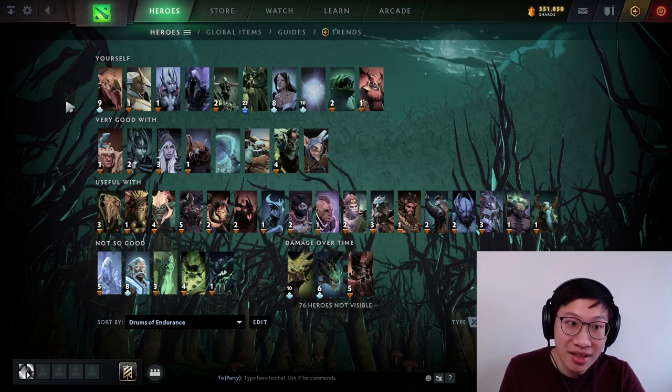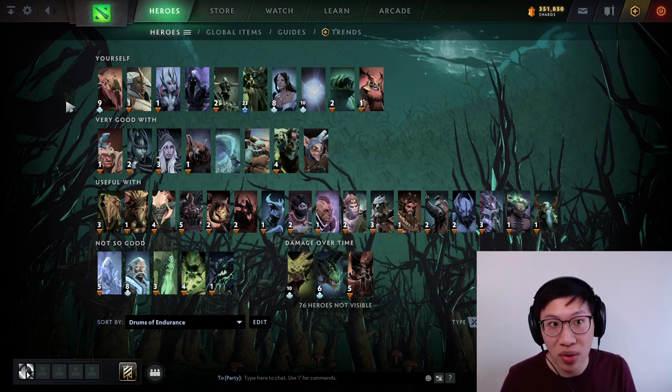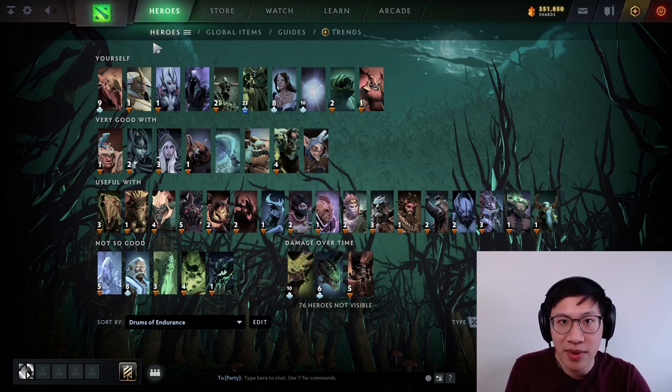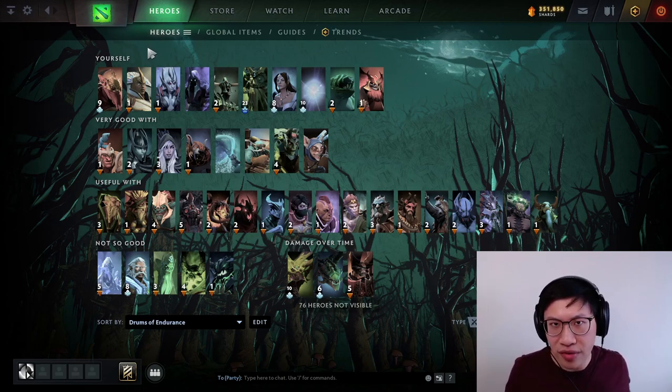It's very common especially in lower games where after you win a team fight, carries feel low on health and get scared and just go jungle. The lifesteal from Vlads helps them stay healthier through the team fight and after, so they can feel strong enough to keep pushing at high tempo. For that same reason, Chen also fits as a Vlads builder — he wants to play high tempo, keep everyone healthy. His ultimate has a pretty high cooldown, so Vlads provides slower but overall very helpful regen, plus mana regen, and all your creeps get a little bonus damage.